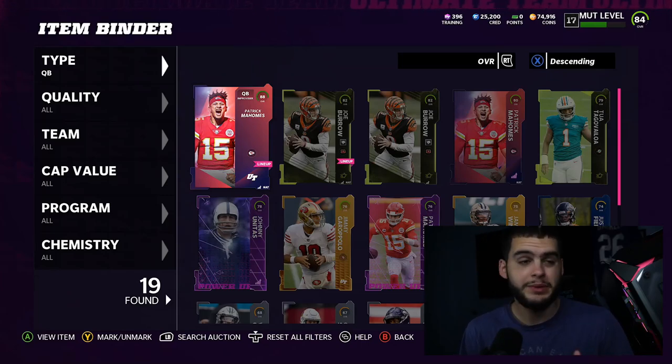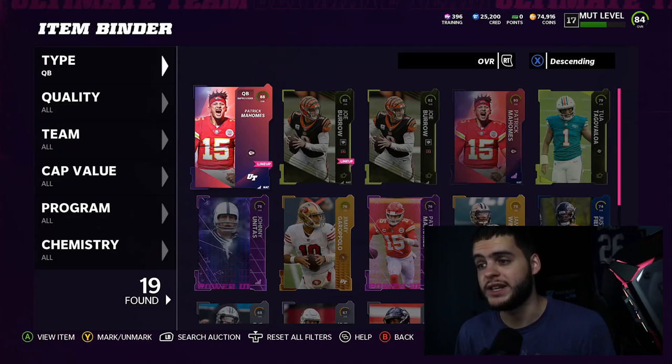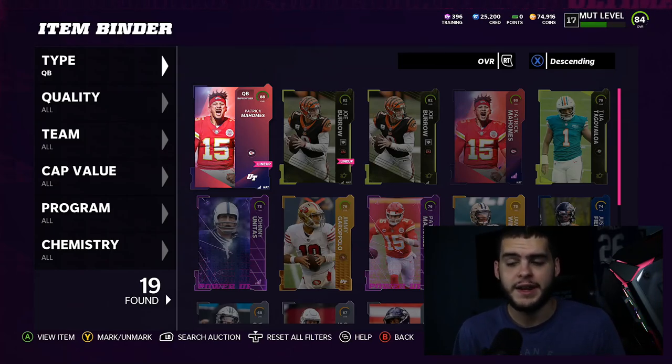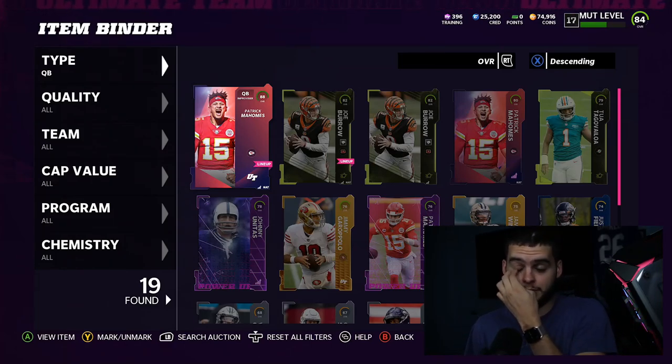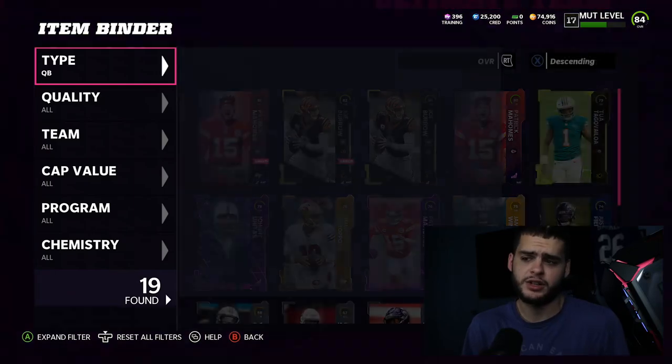I intend to pick up the new Daniel Jones flashback that just came out today — that card is OP. He has 85 speed with 89 throw power, so he's going to have a stronger arm than Mahomes while being faster. The 88 overall flashback with a power-up, Danny Dimes may just be the best quarterback in the game. I'm going to power him up — that's going to be my quarterback for weekend league.